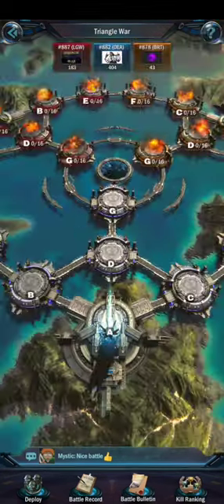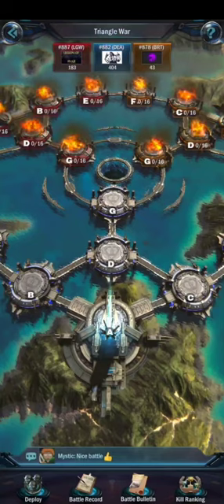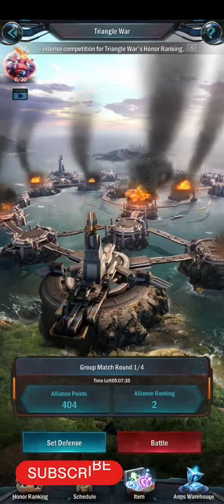You can also purchase items like Absolute Defense, Revival Coin, Energy Storm, and a lot of boosts for Triangle War from the in-game shop.